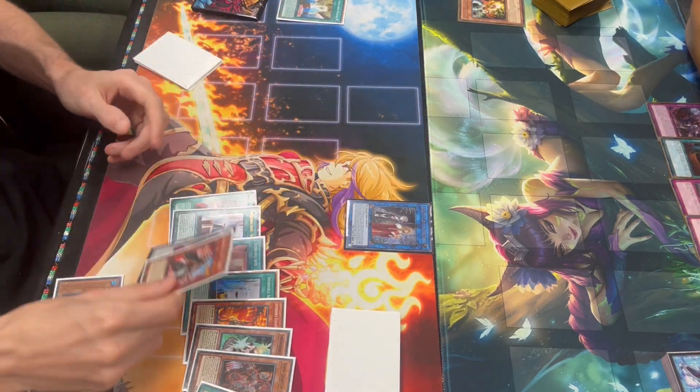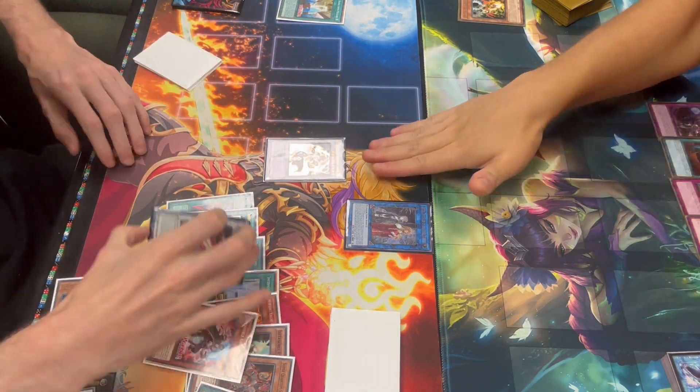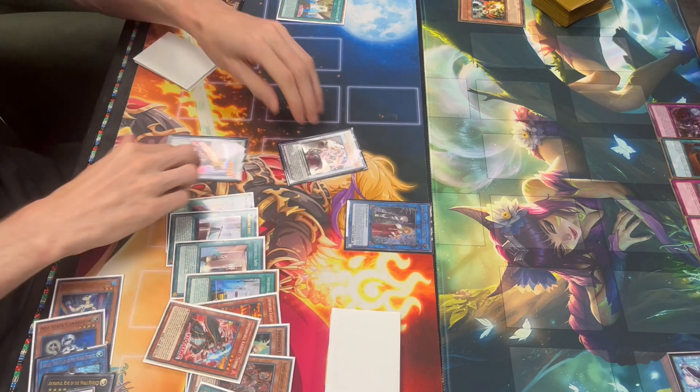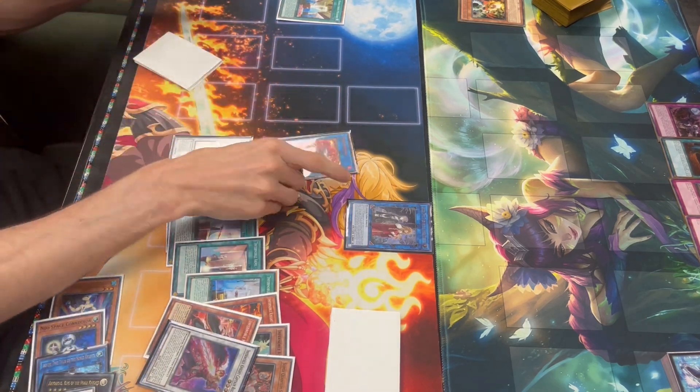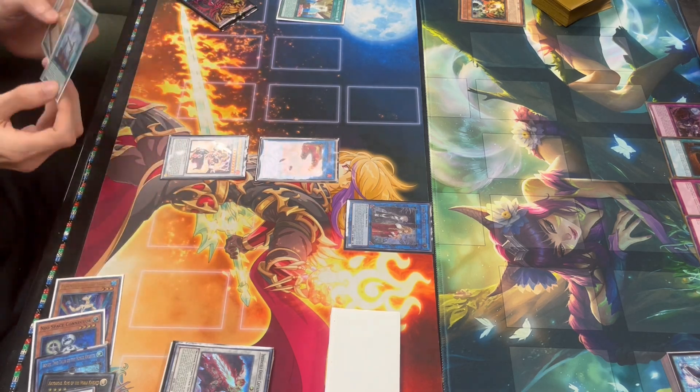We use Turpin to target Roland and the field spell to special summon Turpin, then synchro for Emperor Charles. Not only does Emperor Charles get a better effect now, he gets to go super saiyan into Charlemagne. So now he's not just a quick pop — he's also a spell and trap negate and a gate.